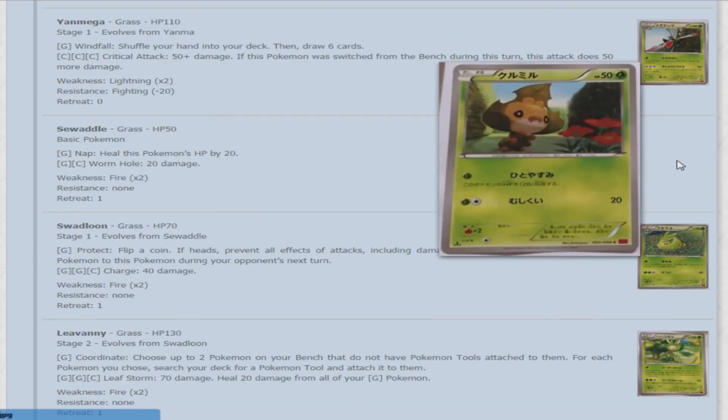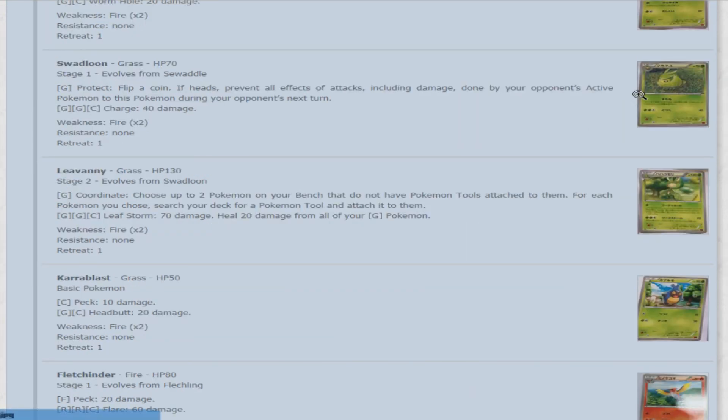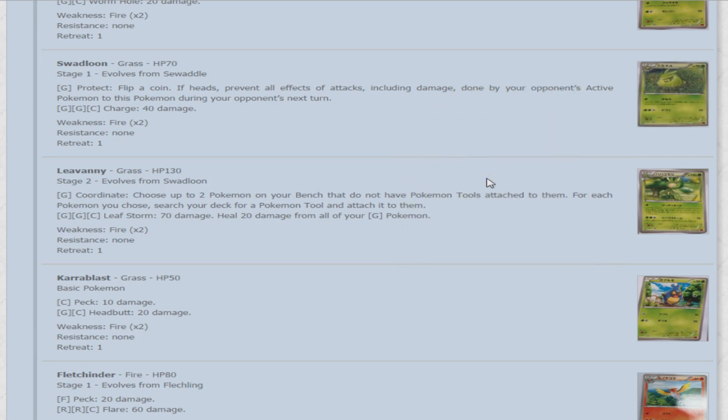Next we'll look at Sewaddle — Grass-type, 50 HP basic. For one grass energy, Nap heals the Pokemon's damage by 20, but interestingly even though it's called Nap, it's not putting you to sleep. Wormadoo does 20 damage for grass and colorless. Then we have Swadloon — 70 HP. For one grass it does Protect: flip a coin, if heads prevent all effects of attacks including damage done to this Pokemon during your opponent's next turn. For two grass and a colorless, it does 40 damage — definitely requires a lot of energy attachments.